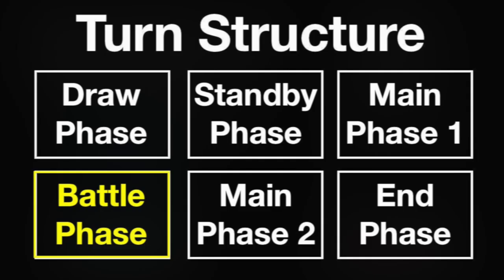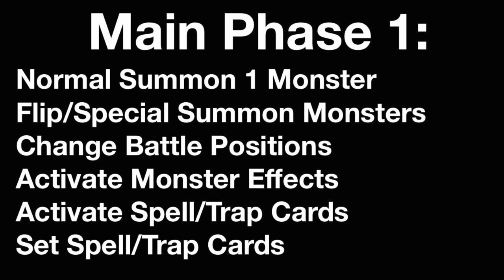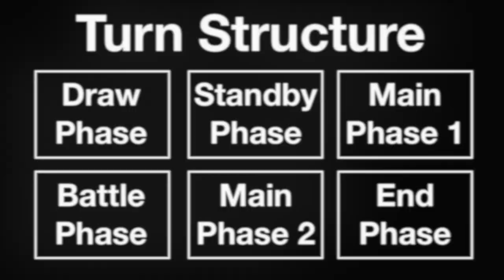If you conducted your battle phase this turn, then the next phase is main phase 2. Almost identical to main phase 1, main phase 2 allows you to perform all of the same actions. However, there are some exceptions: if you normal summoned a monster in main phase 1, you cannot normal summon an additional monster in main phase 2. Also, if one of your monsters attacked during the battle phase, you cannot change that monster's battle position in main phase 2. And finally, if you used a once-per-turn effect during main phase 1, you are not allowed to use it again during main phase 2.